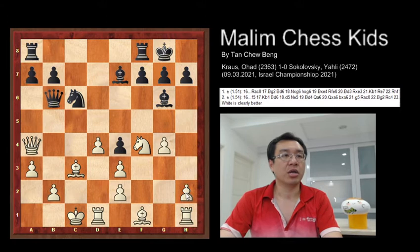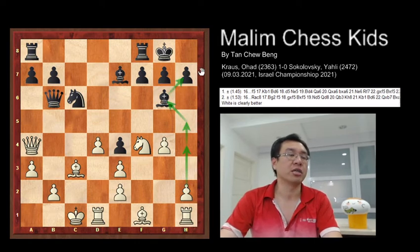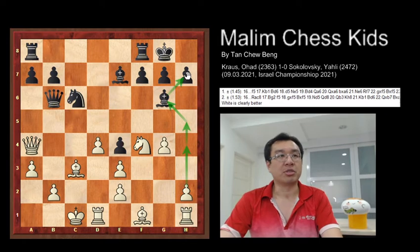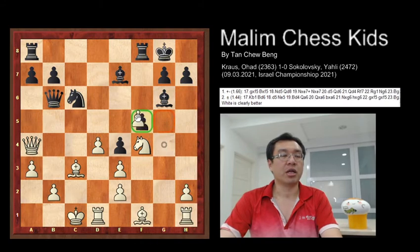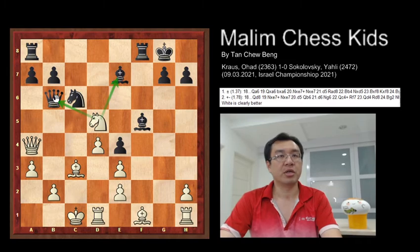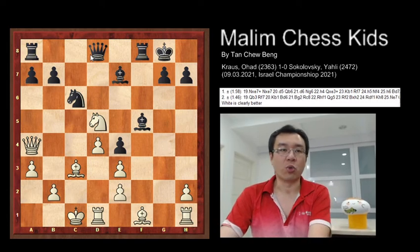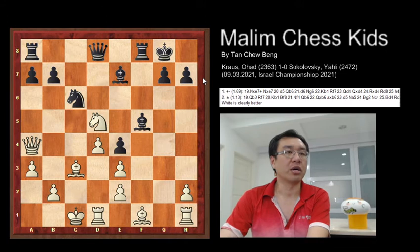White also allows the pawn to keep moving to h4, h5, attacking the bishop and checking the king with the pawn. The best move for Black here would be to push the pawn forward to f5 to capture. After f5, pawn captures, bishop captures, and you continue with knight to d5, trying to attack. The queen goes to d8, and the game would be roughly equal — White is only slightly better by winning a pawn.